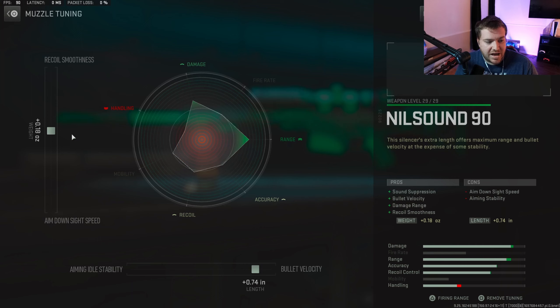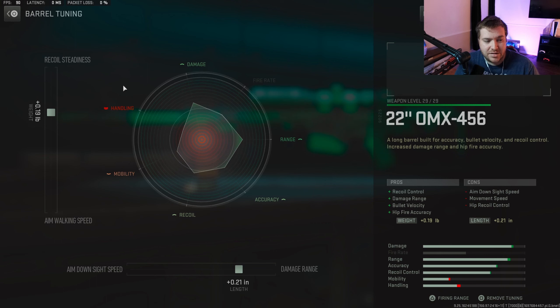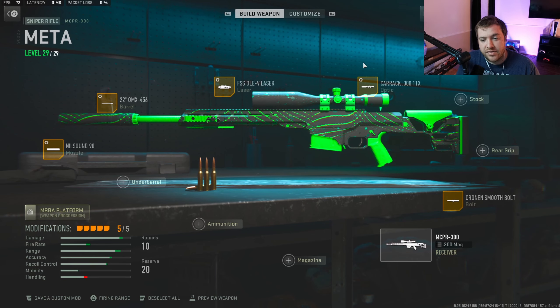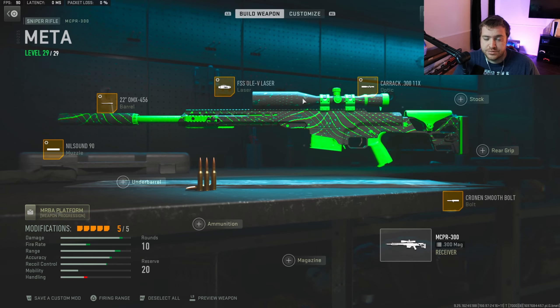Nilsound 90 tunings: 0.18 toward recoil smoothness, 0.74 toward bolt velocity. For the 22-inch barrel: plus 0.19 toward recoil steadiness, plus 0.21 toward damage range. Laser tunings: negative 0.15 toward sprint-to-fire, plus ~40 toward aim idle stability. I don't tune my scopes on any of my snipers — I feel I can shoot well enough without it. No tuning on the bolt either.